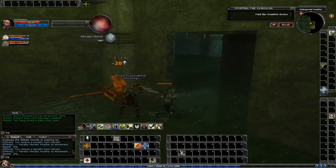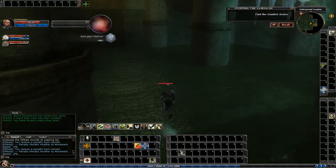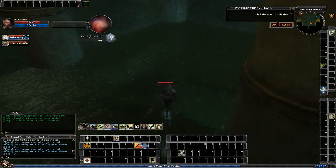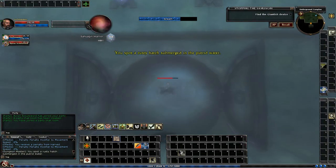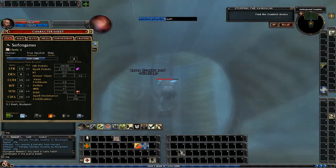Now you just have to swim under. By the way, I also equipped the full plate that I looted from the collaborator quest, so my armor class is now 20. It was 18 with the starter gear, now it's at 20.